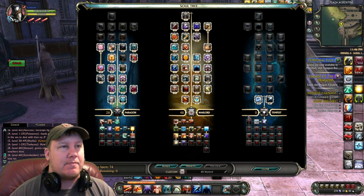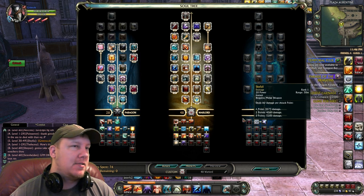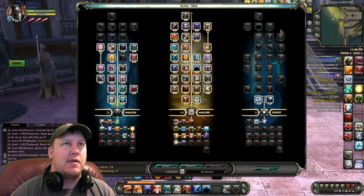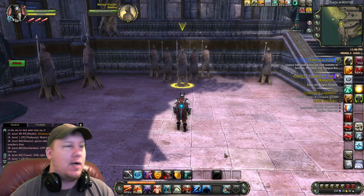The third soul is Tempest, which we are mainly just getting for Shock Pulse. Sadly, this one doesn't have Skyfall, so no ranged finisher there. But the DPS will be better than 61 Warlord, and I'll show you why in a moment.